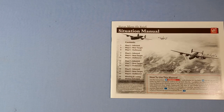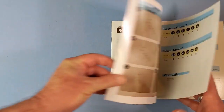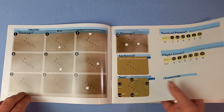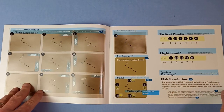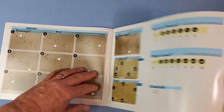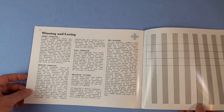Here's the situation manual. To be honest, I'm not sure what most of this stuff does yet, as I've only just got the game. It's about 27 pages. Those who have played Skies above the Reich will probably recognise this sort of thing. And a pilot roster there, and winning and losing.